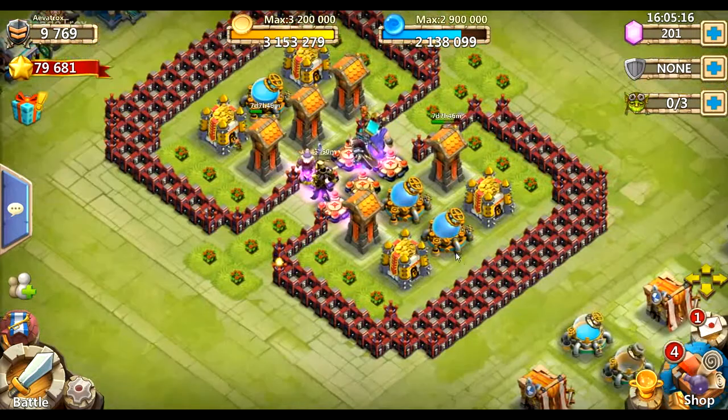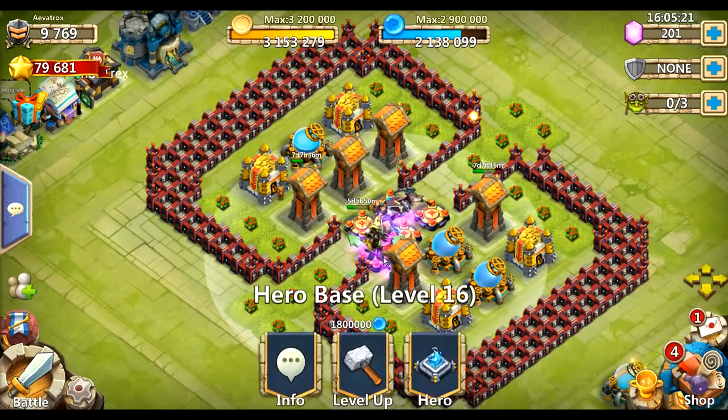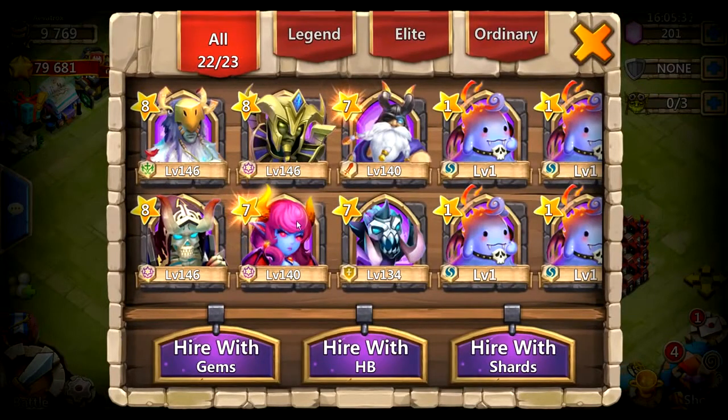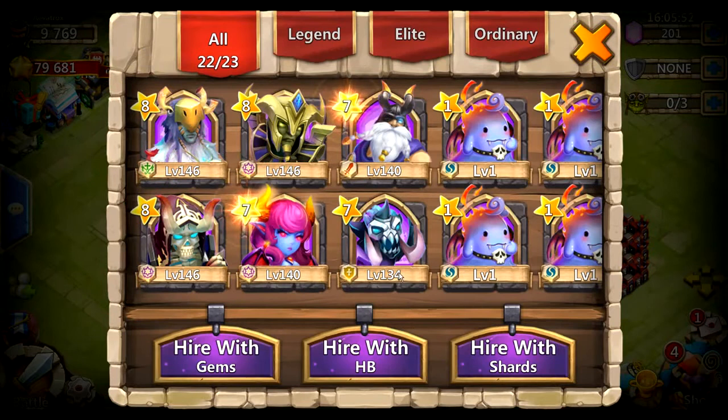Let's get to the heroes. In this smurf I don't have a Pumpkin Duke, I don't have a Cupid, I don't have any of the gem-only heroes. All of these heroes are shard farmable. Here's the rundown of how I got all of these heroes. First of all, Atlanticore — Atlanticore was the first hero I ever rolled in this account, and this is the reason I kept the account. I was thinking, oh Atlanticore, let me keep it. Turned out to be not that great of an account as far as rolling, but I made it work.